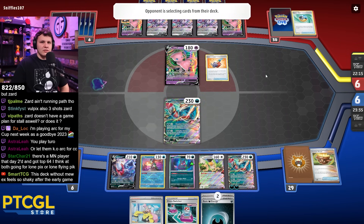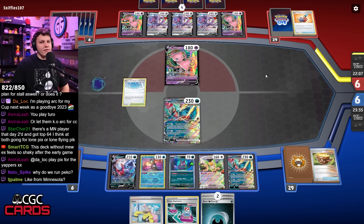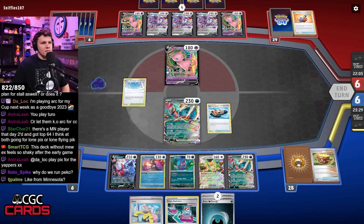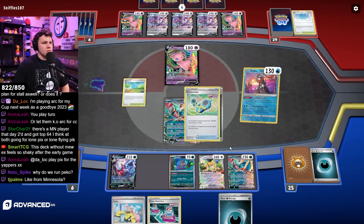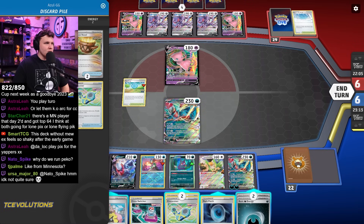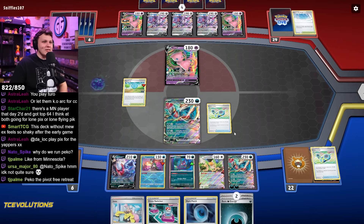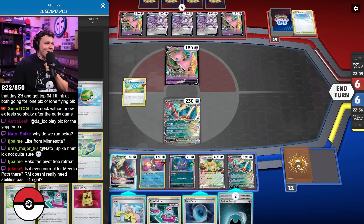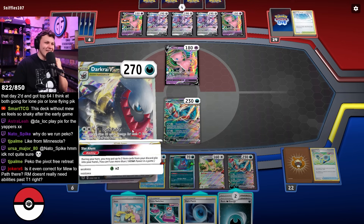If they get up Pidgeot, they can just Quick Search for whatever they want every single turn and that's too much. But if it's a non-Pidgeot build, you could tech for it theoretically. Quick stop rip into a Cross Switcher — we can do something with the Cross Siever here. I have no supporters in here... oh wait, yo, this is about to go crazy. The Cross Siever for the Dark Rye.